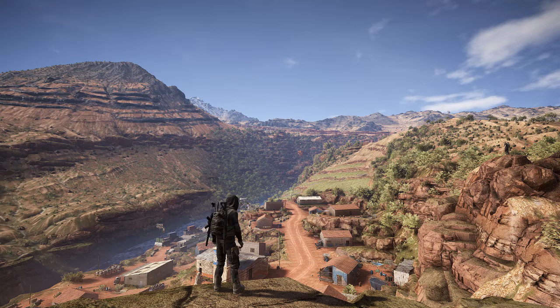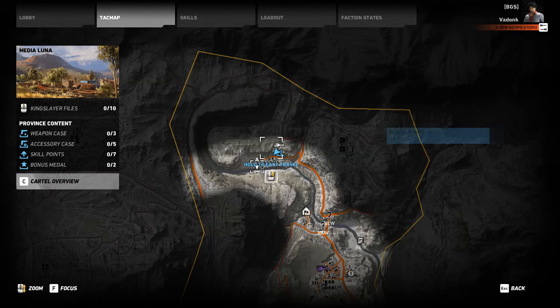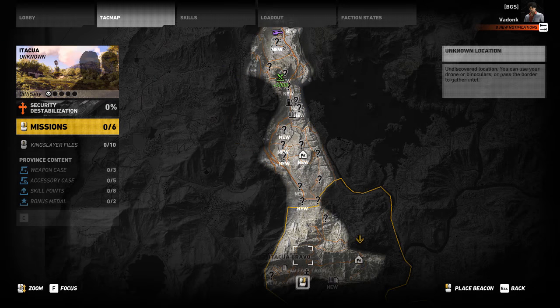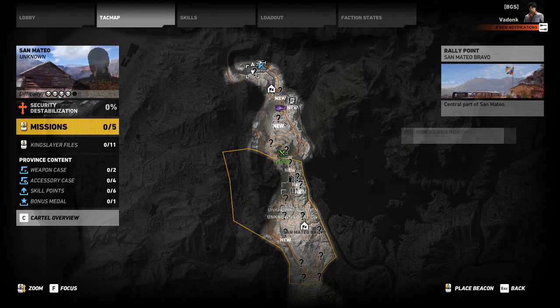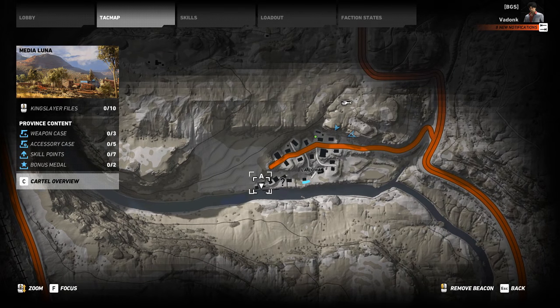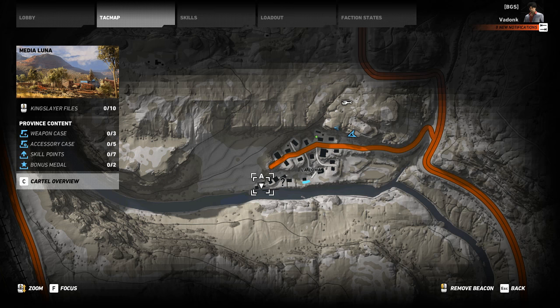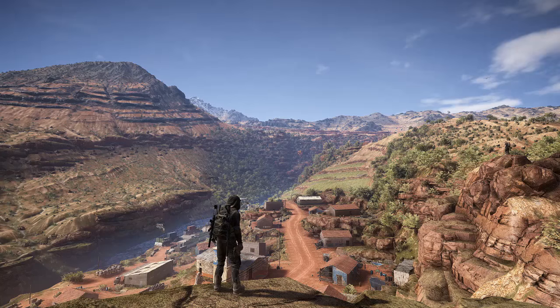Hi guys, welcome back to another Ghost Recon Wildlands video. Today we're going to be showing you how to get your hands on the ACR Assault Rifle. As always, we've started with brand new characters from Itakua and come up north to Media Luna. Over here by the river there is a village called La Loma, and there's a Unidad base next to it. The weapons crate is on this side but we're going to come through the base to get to it, because it is very heavily guarded.